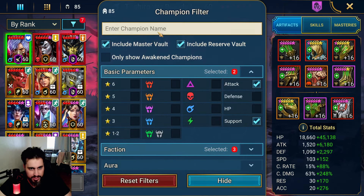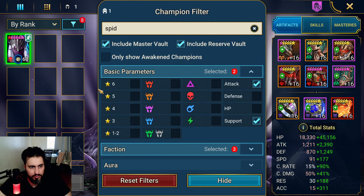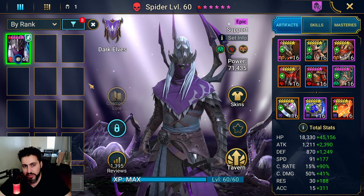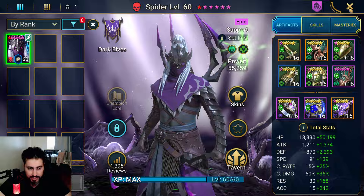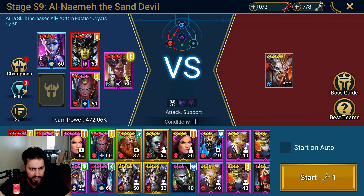You know what, let's do something fun. Let's use Spider. I'll build him tanky and be right back. His gear is going to be Regeneration/Immortal, just to land the decreased defense and weaken so Cold Hard can do more damage. I'll use an accuracy lead so it should be fine.